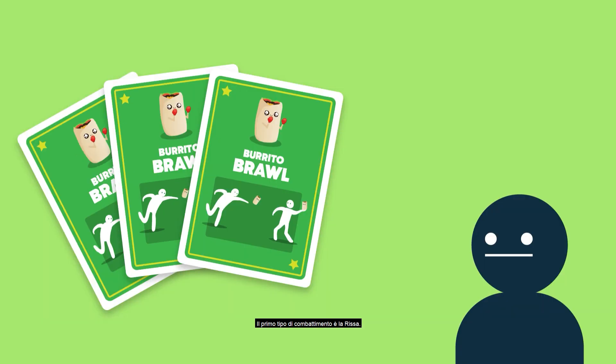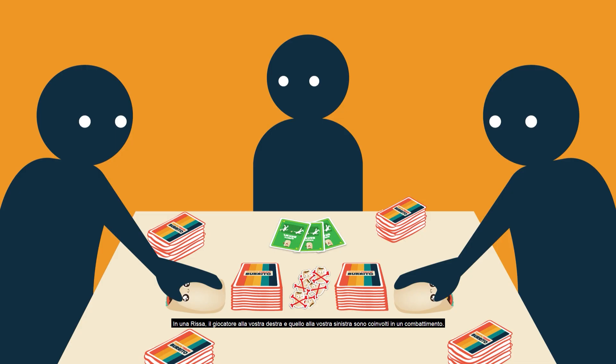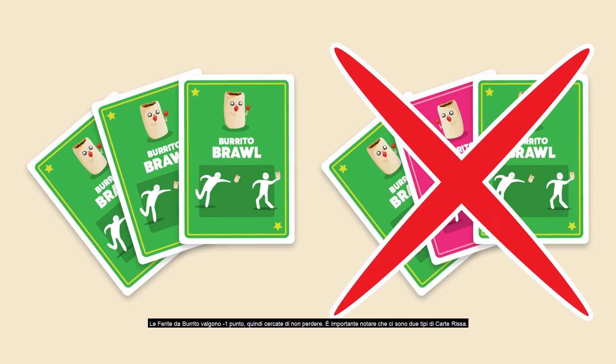The first type of battle is a burrito brawl. If you collect three burrito brawl cards, shout 'burrito brawl!' and place the three brawl cards face up in front of you. In a burrito brawl, the players to your right and your left are in a battle — they must both try to grab a burrito and throw it at the other player. The first one to get hit by a burrito loses the battle. The winner doesn't get anything, but the loser must take a burrito bruise from the middle of the table and put it in front of them. Burrito bruises are worth negative points, so don't be the loser. Note that there are two colors of burrito brawl cards — they do exactly the same thing, but a matching set must be the same color.